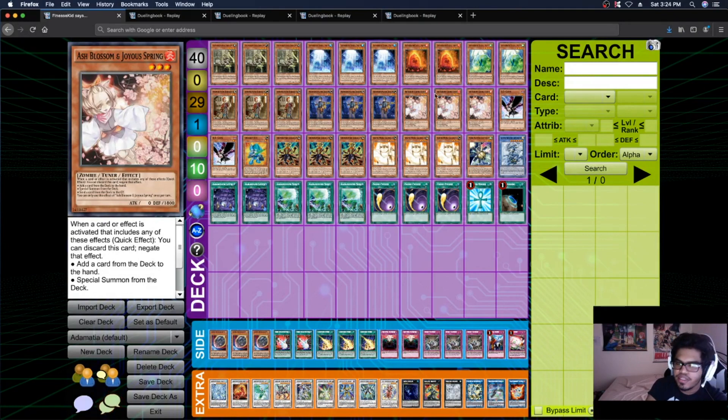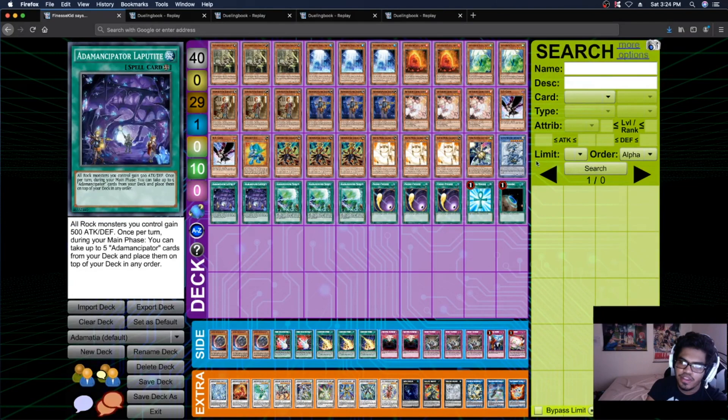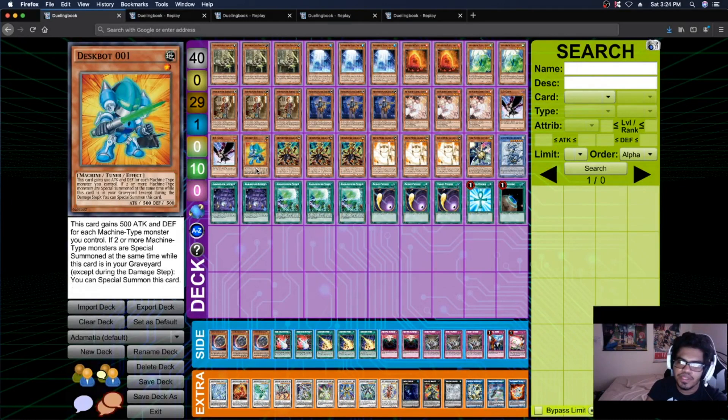This deck has about ten flex spots. For hand traps: three Ash Blossom, two DD Crow, and three Cosmic Cyclone. Those are my flex spots, plus one Ceravus because I play Herald and I can search off Herald. I play the one Mecha Phantom Beast Oradan as our main combo piece. You can use Jet Synchron instead and play the Axel Synchro in your deck and do a bunch of cool stuff with that.